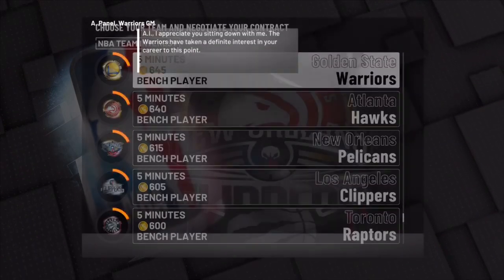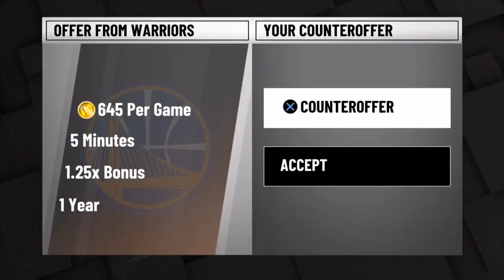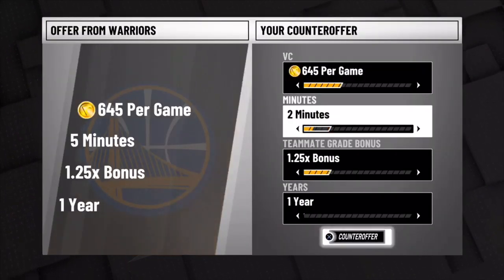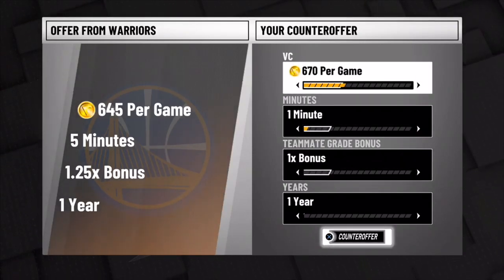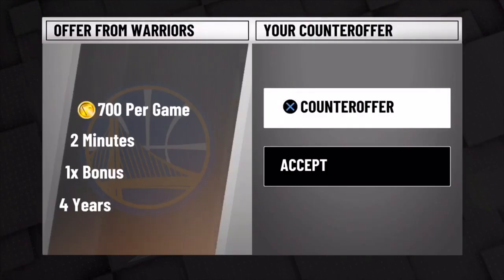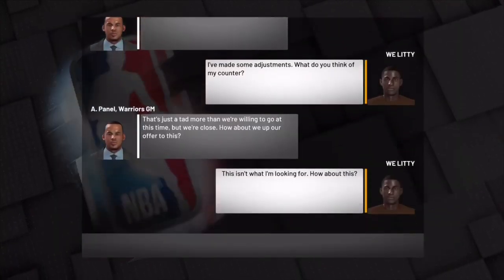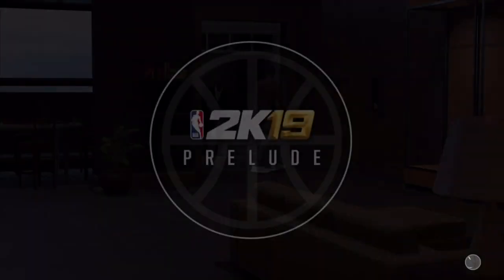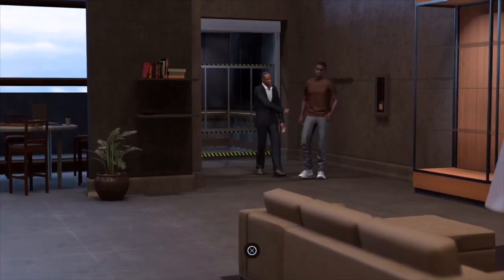You will get accepted with one minute quarters. A lot of you guys been asking how this is a one minute glitch when the quarter length only goes to five minute quarters. It's because when you sign with a team for a certain amount of minutes, it will do that no matter what - doesn't matter if it only goes down to five minutes with a regular quarter. That's just to let you guys know that it is working.